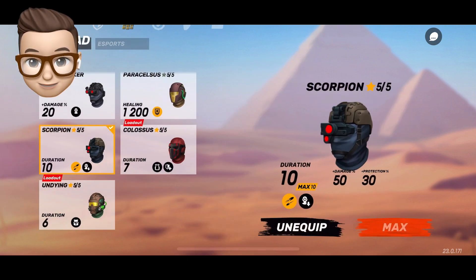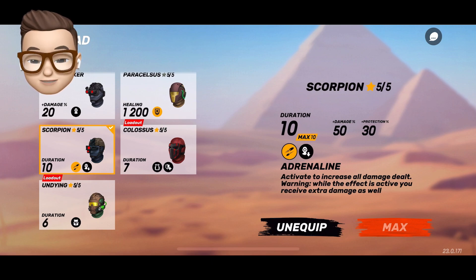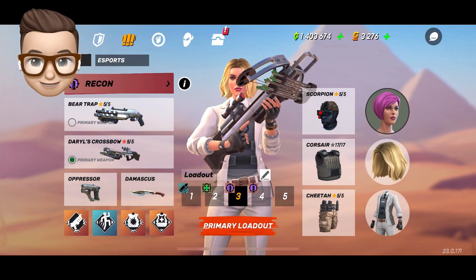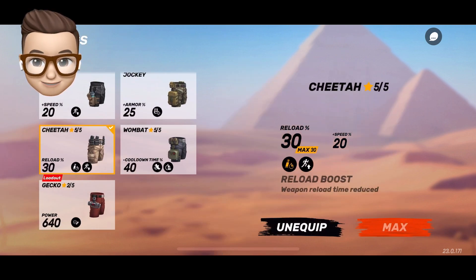Barracuda can't one-shot because of that little damage difference. Headgear is going to be Scorpion. Scorpion boosts damage done on enemies, but you also take more damage as well, so you have to use it carefully. It also reduces headshot damage taken, so it can be useful when you rush. Chest can be anything, but legs should be Cheetah, as it makes the Crossbow reload faster, making it more agile and ready for your opponents.